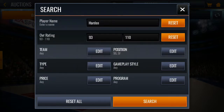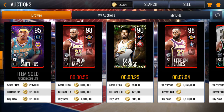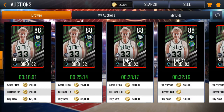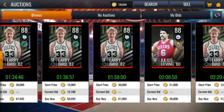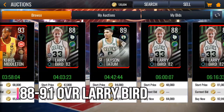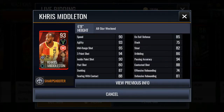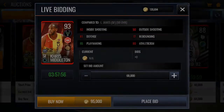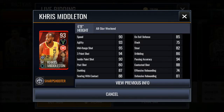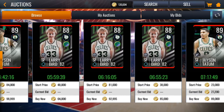For the small forward position, let me check the pricing. It looks like it's filled with 88 Larry Birds — I was looking for the 91 Larry Bird but he won't show up. Then I found a 93 Chris Middleton — probably a snipe but I'm buying it. His stats: 90 speed, 93 agility, 95 mid-range, 94 three-point shot, 90 inside paint shot, 94 passing accuracy. Overall this guy is really good.